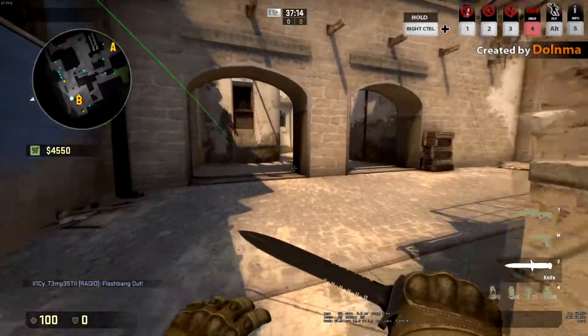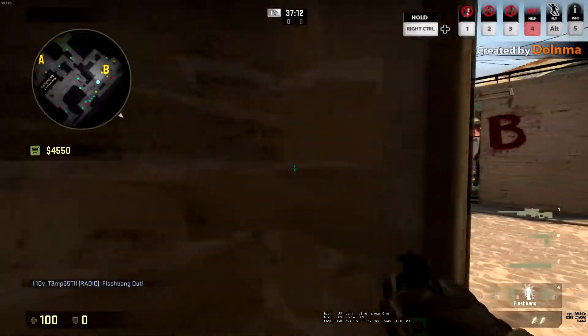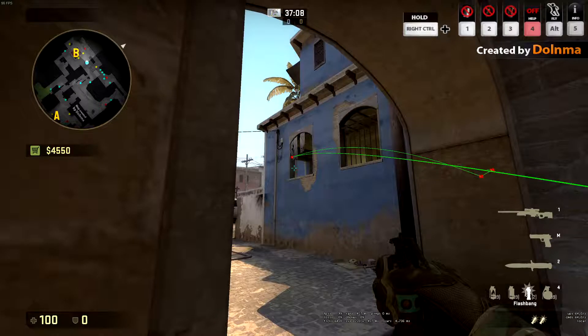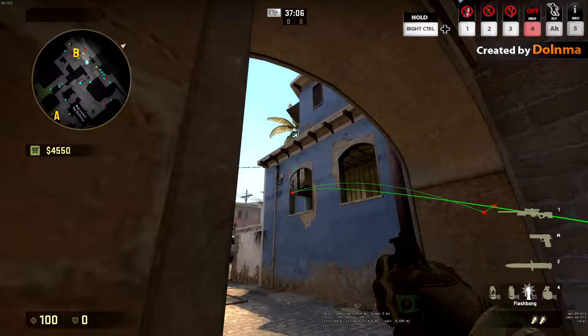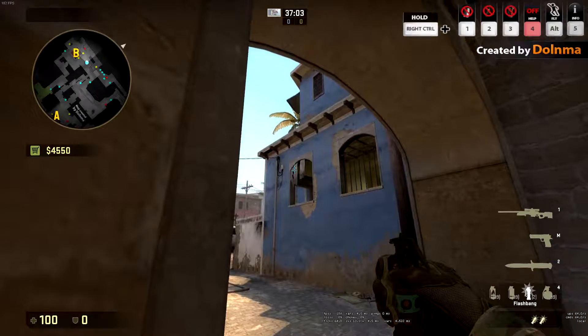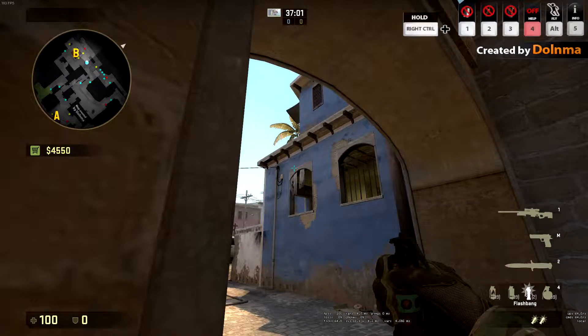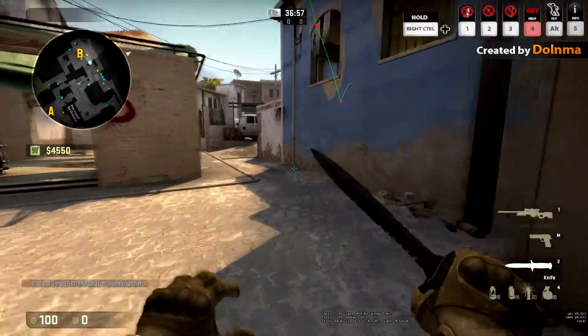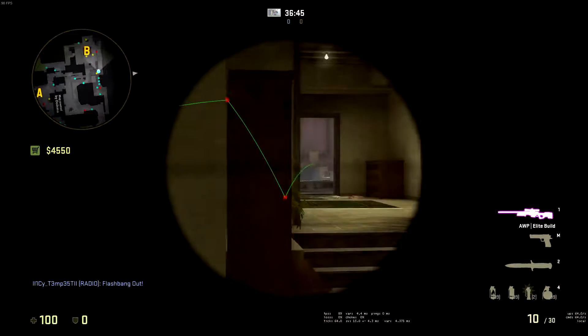A lot of players like to flash B-apps like this. The problem with this flash is that it doesn't really have any effect that's going to pop behind the wall. What you want to do is get in the corner of the pillar here. You want to aim for the frame of the window and above the arch where the blue meets the grey.